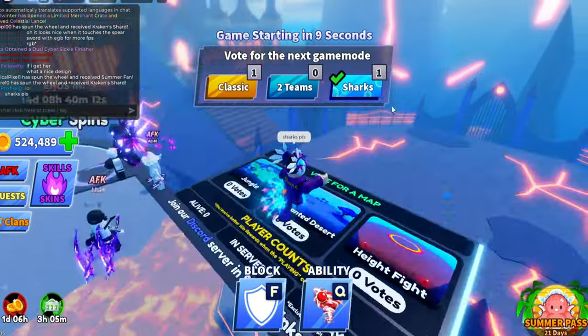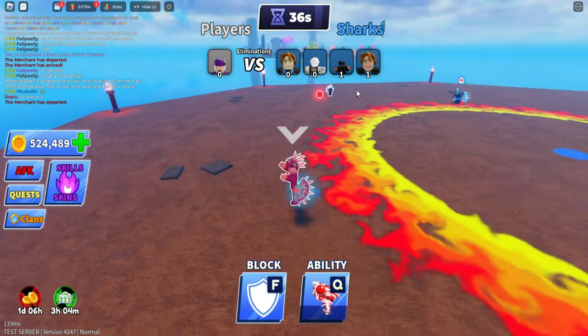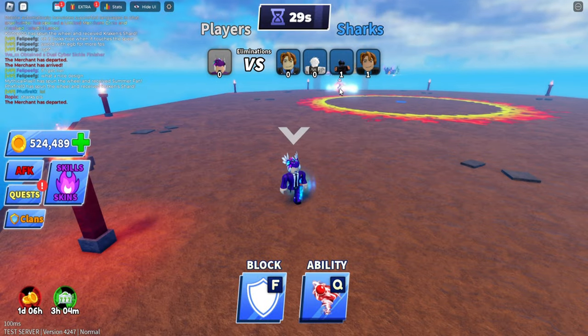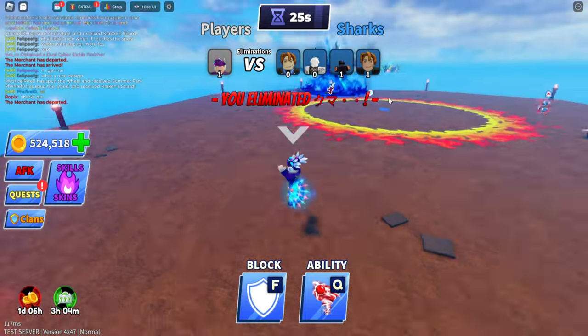The Shark game mode comes once every four rounds. There's a shark team and a player team — if you get eliminated, you join the shark team and have to eliminate the remaining players. Players try to survive till the end of the round to earn shark tickets, and if you're the last survivor or the sharks win and you're on the shark team, you also earn a shark ticket.